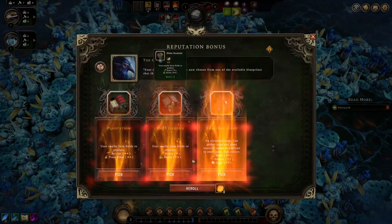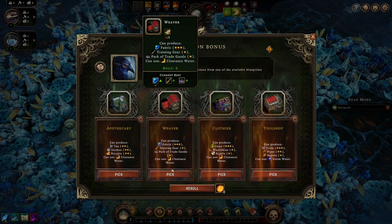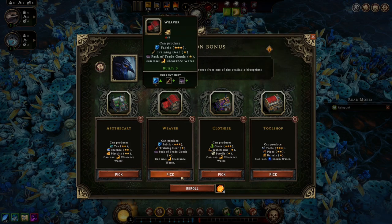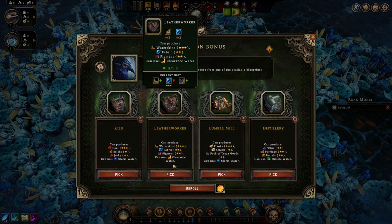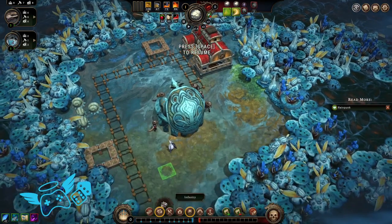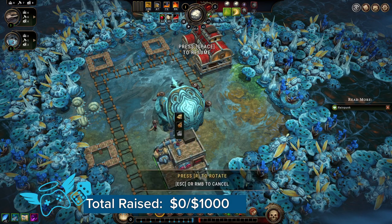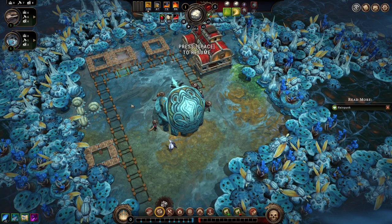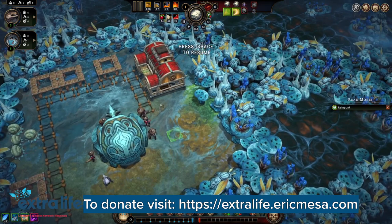Let's see here. We'll do that one, and that one, and that one. What else do we need? We probably want a rain collector, and a food workstation. That's it for now. Go. Oh yeah, and housing.